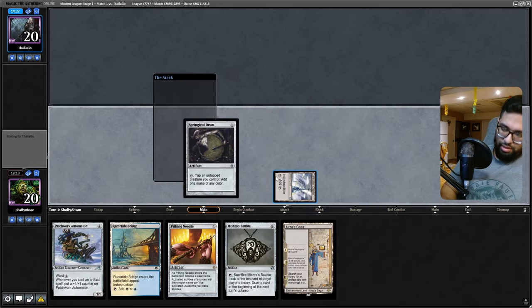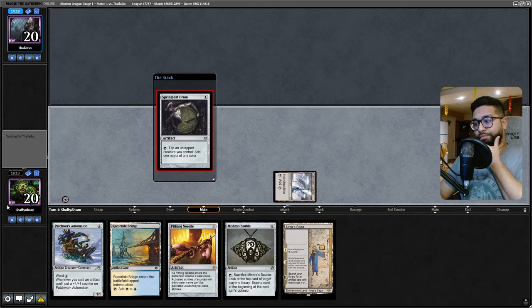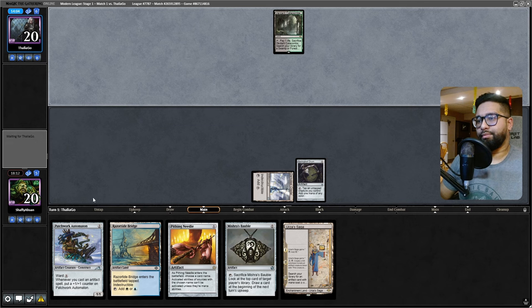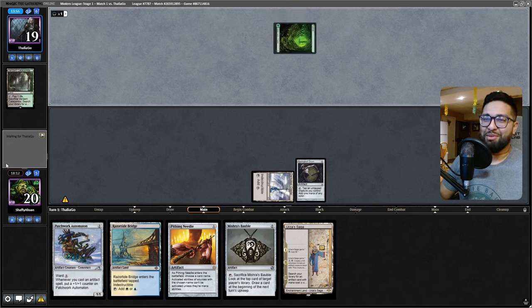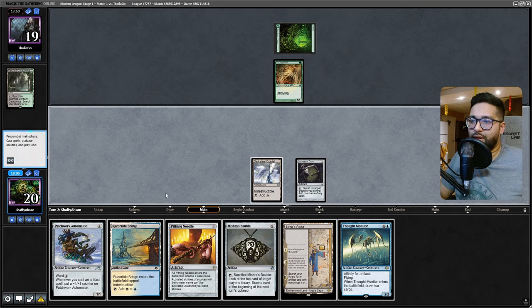We're gonna go Drum and then save the needle for when it gets cast to pump up my Automaton. I'm going to save those for being cast so I can name Grist - that way every time they hit my Automaton they have to pay a bunch of mana, and I can just put it up high enough where that's not valuable to them. That's the general idea. The bravest move would have been Pithing Needle on Verdant Catacombs - that would have been the absolute middle finger move, the meme. Young Wolf - not old wolf, not medium wolf - just a very young one.